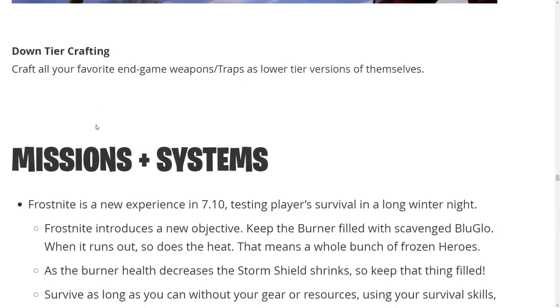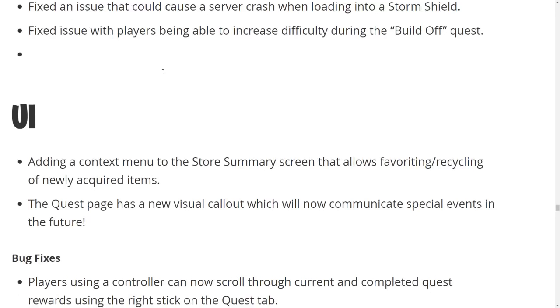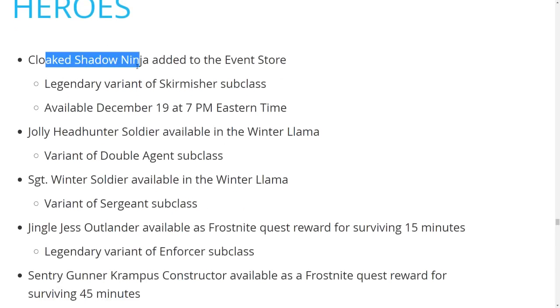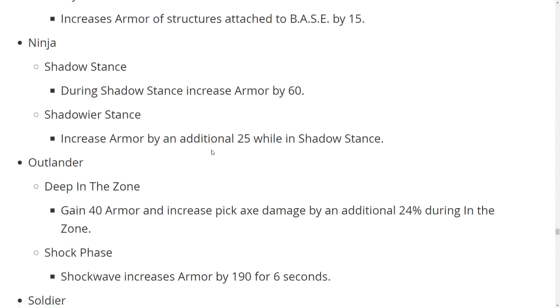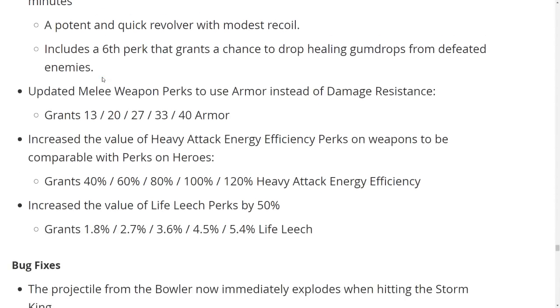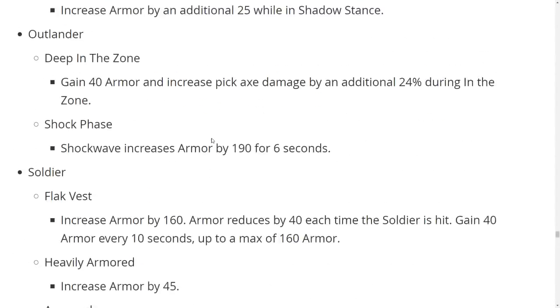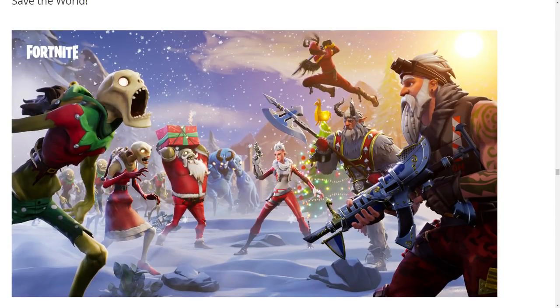For Fortnite Save the World, the big change is down-tier crafting — if you have a legendary blueprint you can craft a rare or epic version. We're getting a new mission system, a brand new event with a new game mode, and a lot of new heroes including Clock Shadow Ninja, Jolly Headhunter, Sergeant Winter, and variants like Jungle Jess Outlander. We're also getting new weapons — a medieval weapon set available in winter llamas, and a new ginger blaster pistol melee weapon with perks.